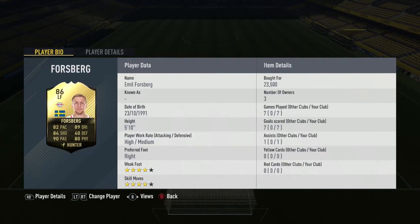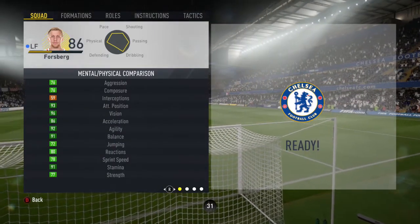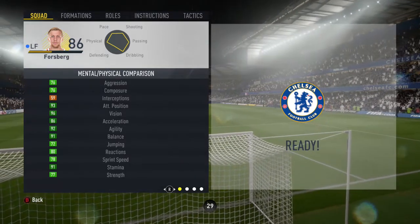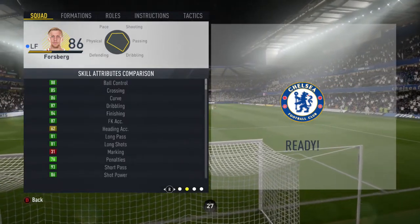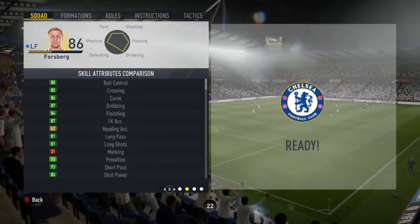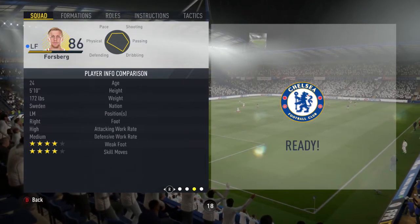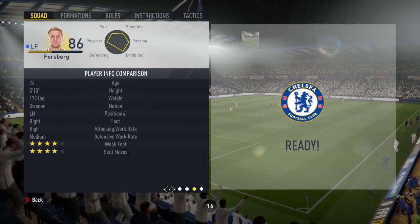Looking at his in-game stats: he's got 93 positioning, 84 finishing, 86 shot power, 91 agility, 92 balance, 90 ball control, 93 short passing, and 96 vision. He has the technical dribbler and backs into player traits, as well as dribbler, free kick specialist, and acrobat specialities. High/medium work rates, four star skills, and a four star weak foot.